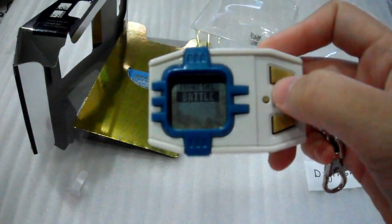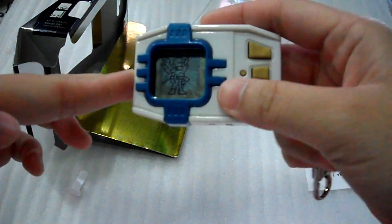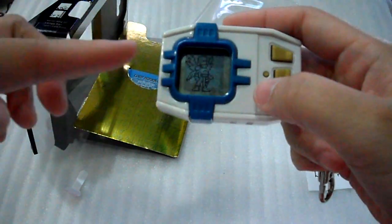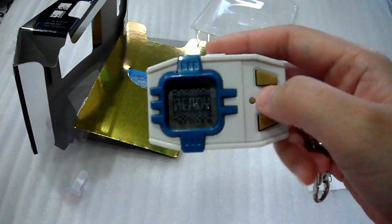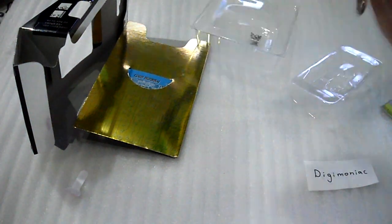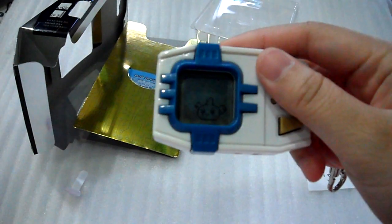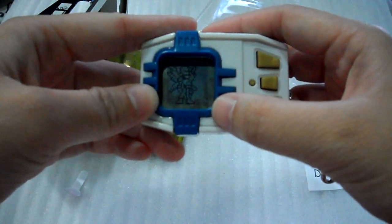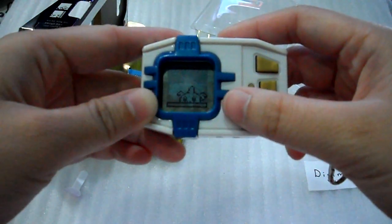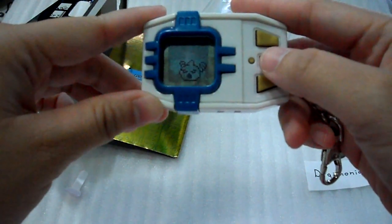The next one is training in battle mode. You have Angemon, right? That's the difference — you don't have this kind of battle training in other Pendulum versions, but you do in Progress. Okay, 42. See? The HP tab, which shows how much you have left. Just one in a row.